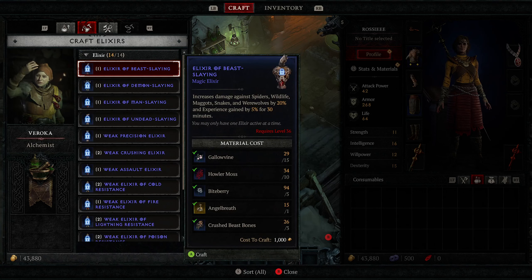Let's go up here and talk about the World Tier Statue. This is something you don't need to mess with until you've already played Diablo 4, but if you click on it, this is where you can change your difficulty to whatever you feel comfortable playing. We'll leave it as is. That's pretty much all of the merchants that are in town here.